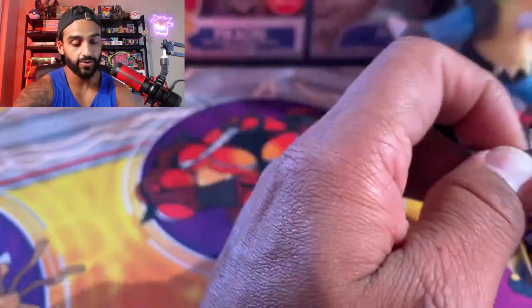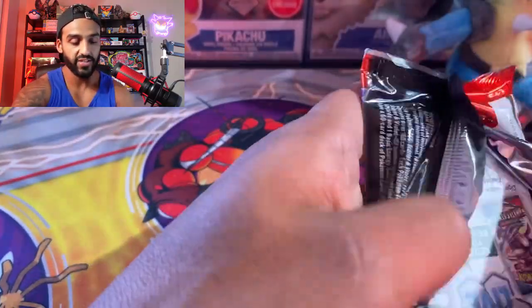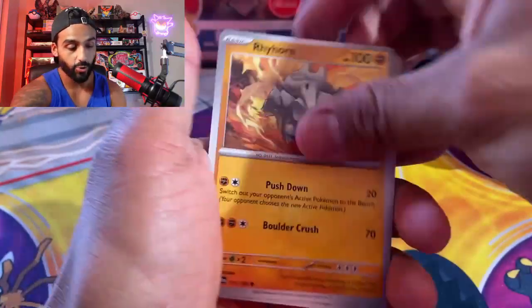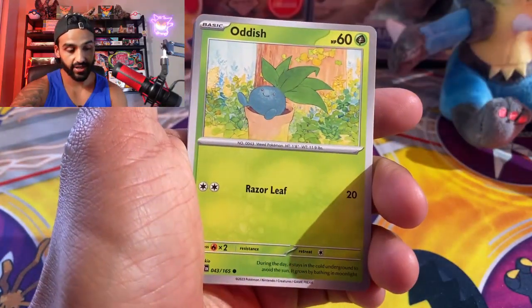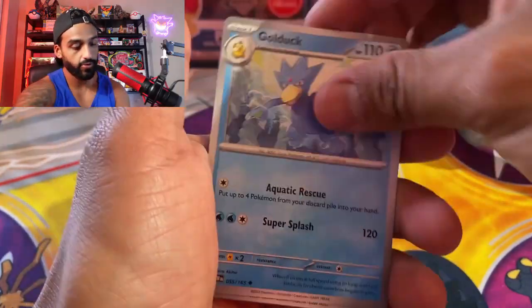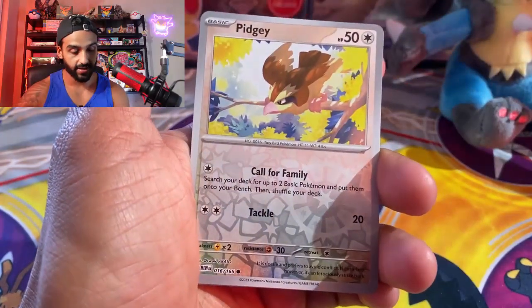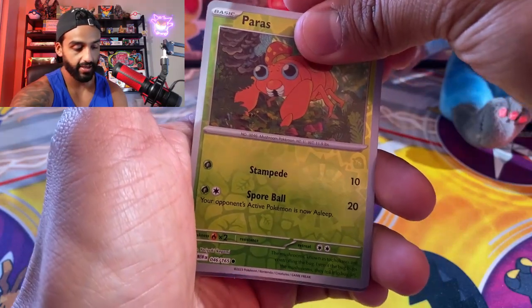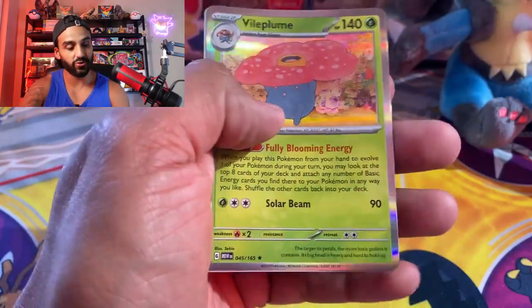Alright, last pack of the day — let's see if we could get lucky once more and make it two out of three packs with hits. Let's take a look: we got a Rhyhorn, Magikarp, Oddish, Mankey, Nidorino, Golduck, Pinsir, Pidgey, Paras — do we have anything? And a Vileplume. That's not too bad.